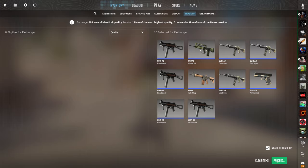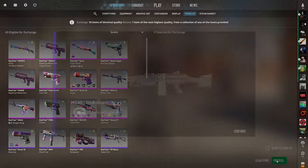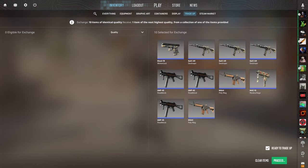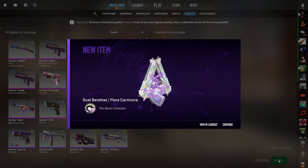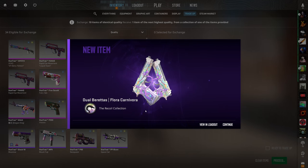First attempt with a 60% chance to profit — we get the P90. That's profit, we're taking that. On the second attempt, it's not good — a 22-cent loss. That's alright though, because there are more banger trade-ups to show in the rest of this video.